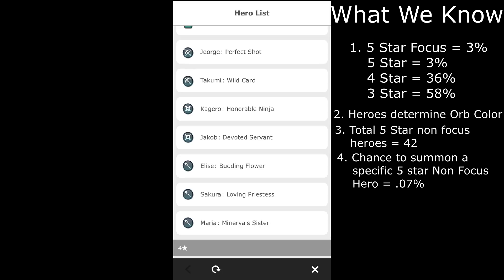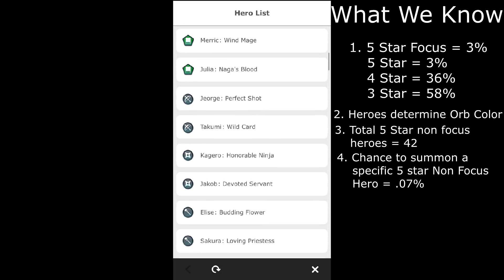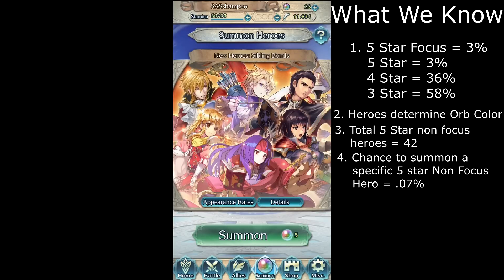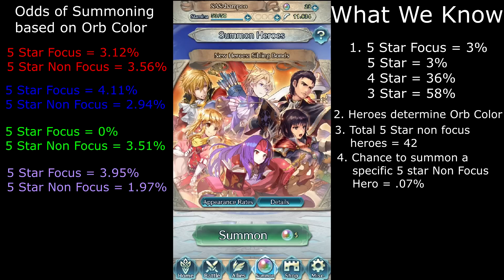Your first guess may be to assume that since most 5-star non-focus heroes are red, red gives you the best chances. But this isn't necessarily true, because we also have to look at the odds of red being a 4-star or 3-star. I went and found all the odds of the characters and colors to find the odds of any individual orb being a certain color. Just because there are 4 orbs doesn't mean an orb has a 25% chance of being red — instead it's about 32%. Taking the odds of a certain rarity of hero being a specific color and dividing by the chance of getting that orb color, then multiplying by 100, I was able to get percentage numbers for 5-star focus and 5-star non-focus heroes.